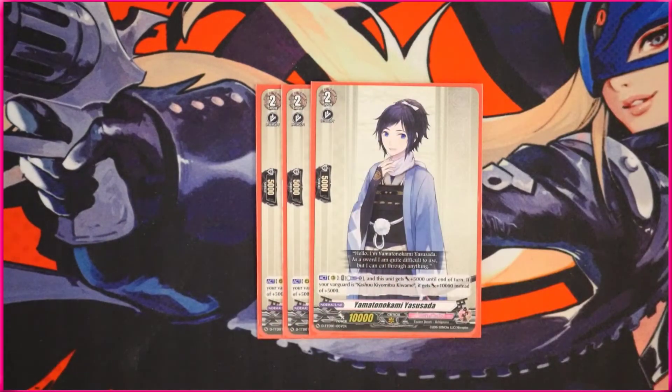Next up we have the grade two that we mentioned earlier — this is the Yamamoto no Kami Yasuda. This is actually from the Tron deck and it is a very interesting card. As I mentioned, this is searched from the ride deck whenever you ride over the grade two with the grade three — you can add this to your hand. On rear guard circle, axe skill, you can counter blast one and this unit gets 5,000 power; but if your vanguard is Kiwami, you get 10,000 power instead, making this a 20k attacker. However, this is not once per turn — so you can use up all of your counter blasts to power up this one unit, and then your vanguard also gets powered up once you have no face-up cards in your damage zone, making your vanguard a 23k attacker. It's nice that you can do it one at a time, however many you want during one turn.